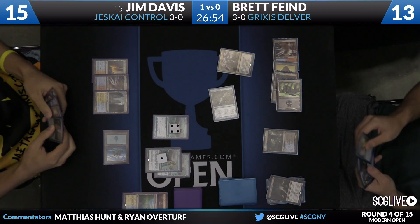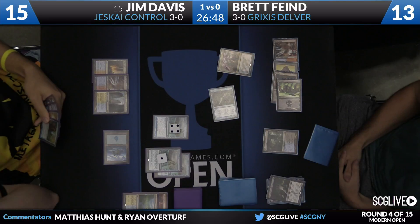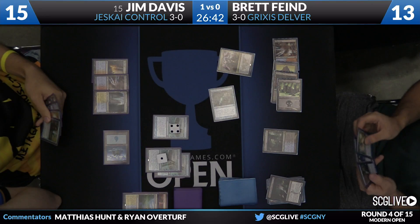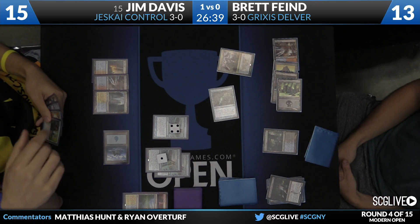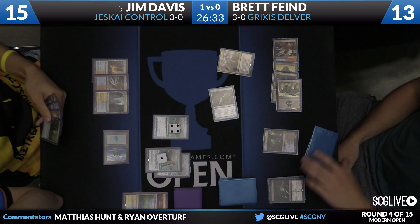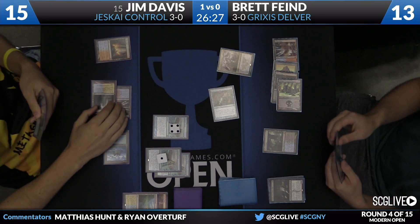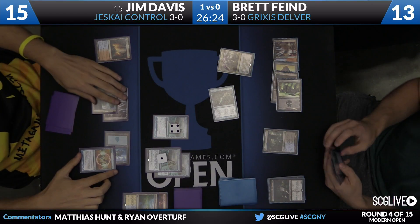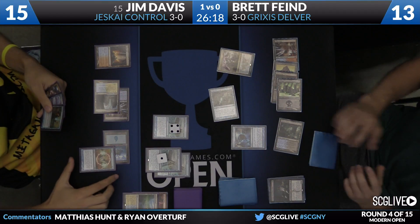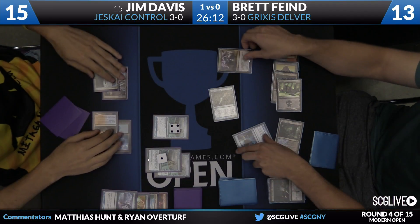Brett looks like he's going to go at end step for a Kolaghan's Command, with getting back Tasigur as one of the modes. Jim's going to counter — he just doesn't know how. He has Negate and Dispel. Considering the fact that on his next turn he'll be drawing seven cards, there's no way you don't go for something here. I actually like leading on one of the two-mana counters, either Negate or Remand. If Brett has Spell Snare, he's likely to pull the trigger and you can cast your Dispel. The modes here were two damage to Jim and get back Tasigur. Negate, then Spell Snare from Brett. Jim's got to be thrilled — he gets to empty his hand right before these Visions come off. And here's Dispel. That was a great exchange for Jim.